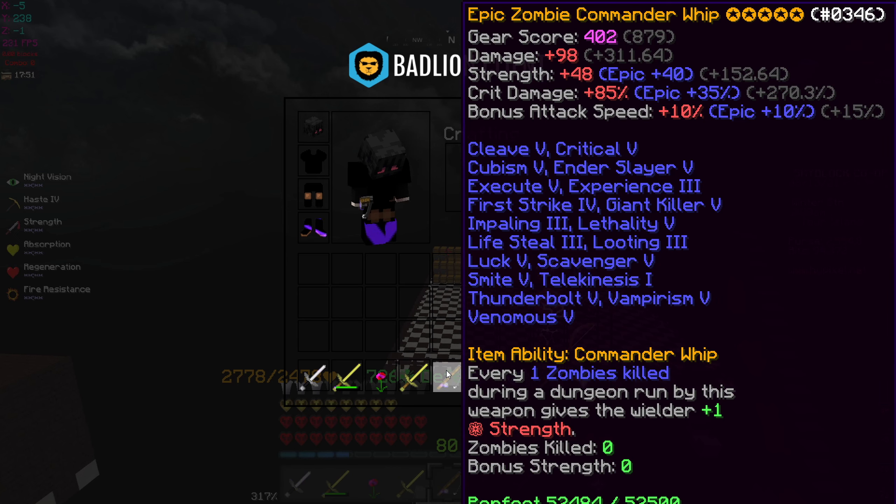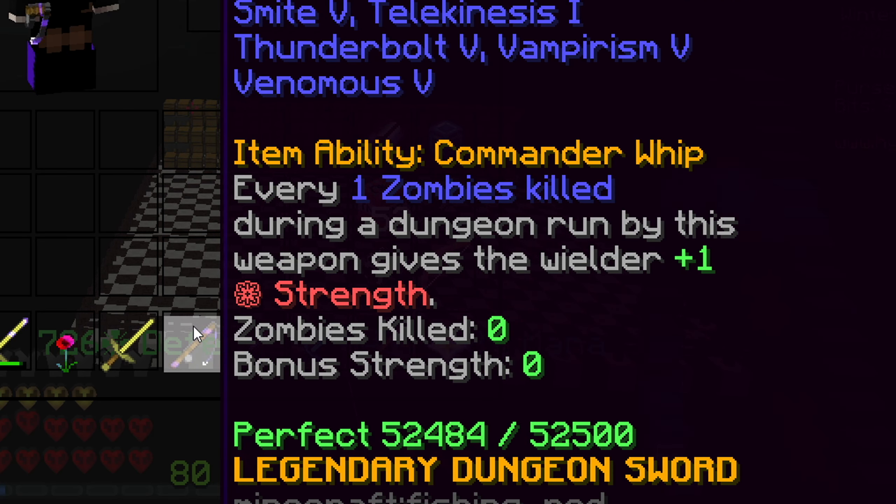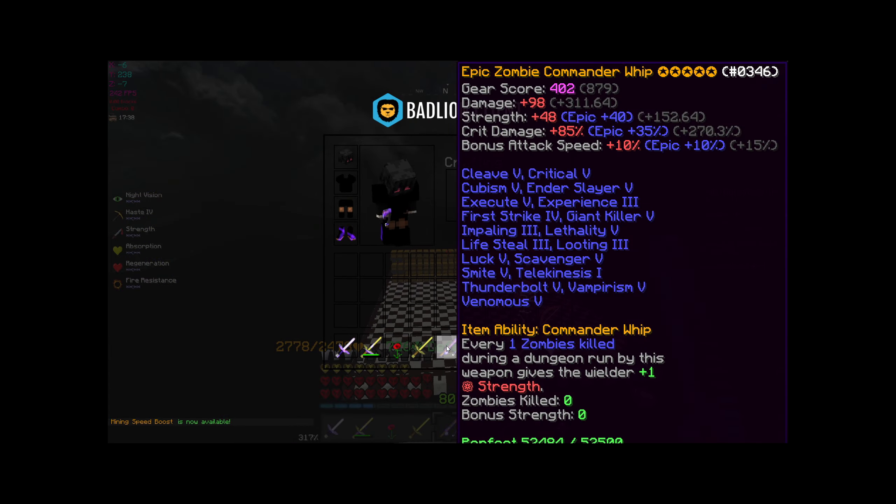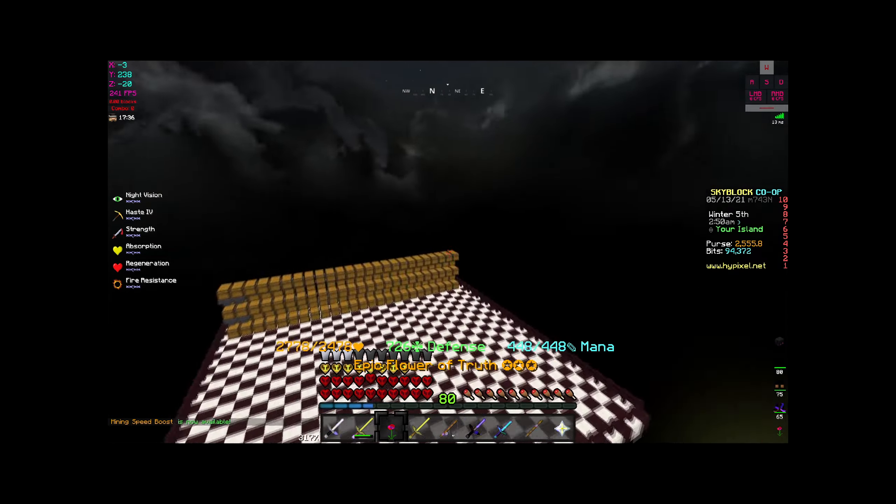We're going to be taking a look at this Zombie Commander Whip. The item ability, Commander Whip: every zombie killed during a dungeon run by this weapon gives the wielder plus one strength. You can get a whole bunch of strength with this thing, but I don't think it stacks once you finish the dungeon run.